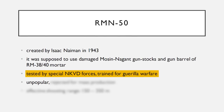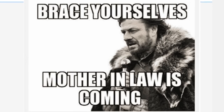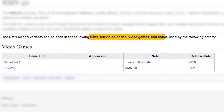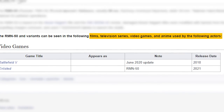It was tested out by special NKVD forces and trained for the guerrilla warfare the partisans were meant to be carrying out during World War II. However, it was sadly unpopular and rejected for mass production. According to Wikipedia, the RMN 50 is actually present solely in Enlisted and Battlefield V — no films, television series, anime or other games. I love the idea of Enlisted going for these really unheard of and rare weapons; it makes the game itself so unique.